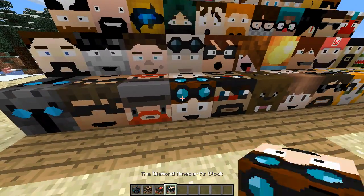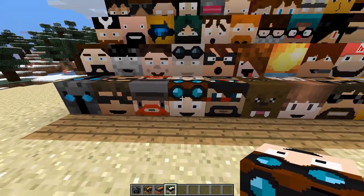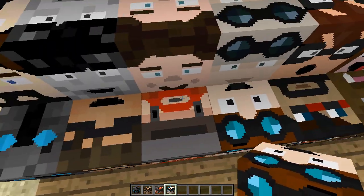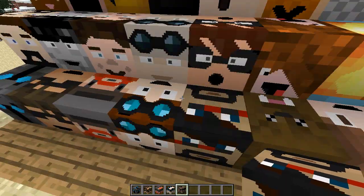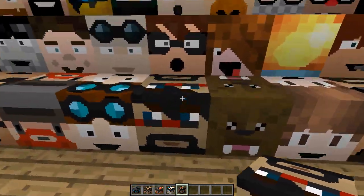Next we have DanTDM, a fellow Brit. He obviously needs a minecart since he is the Diamond Minecart — it could be a diamond or a minecart, and they went with minecart. If I hop on, he gives me Haste 2, so both him and Honeydew will give you Haste. Next we have the sparkles himself, Captain Sparkles, who needs a star in the center. Once I hop on top of Captain Sparkles it gives me Instant Health — no icon for this one, but Instant Health from the sparkles.